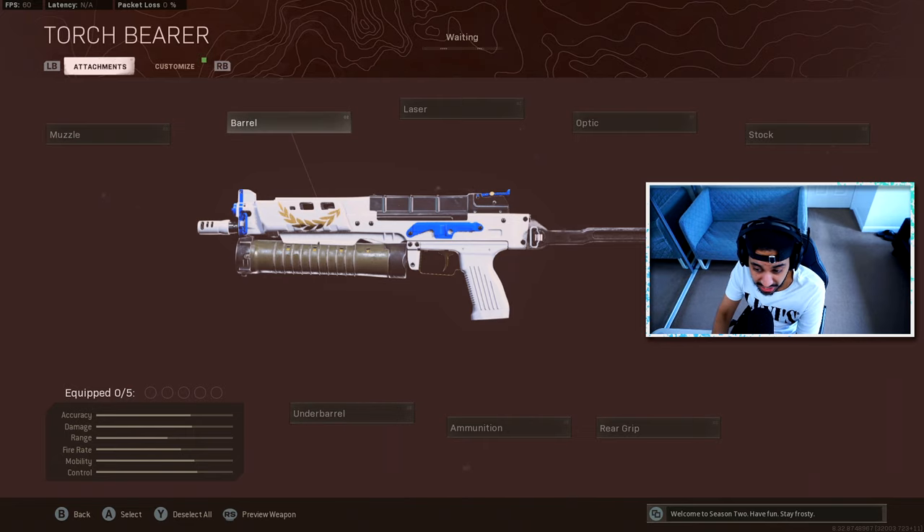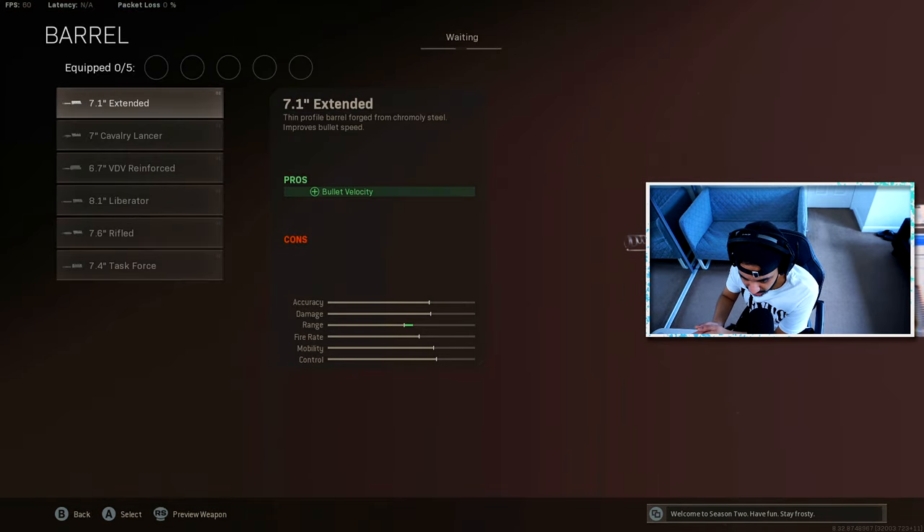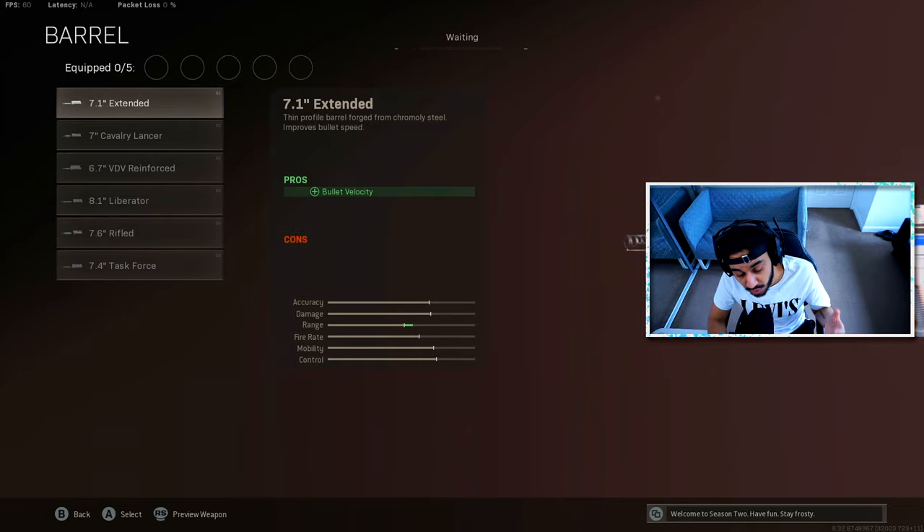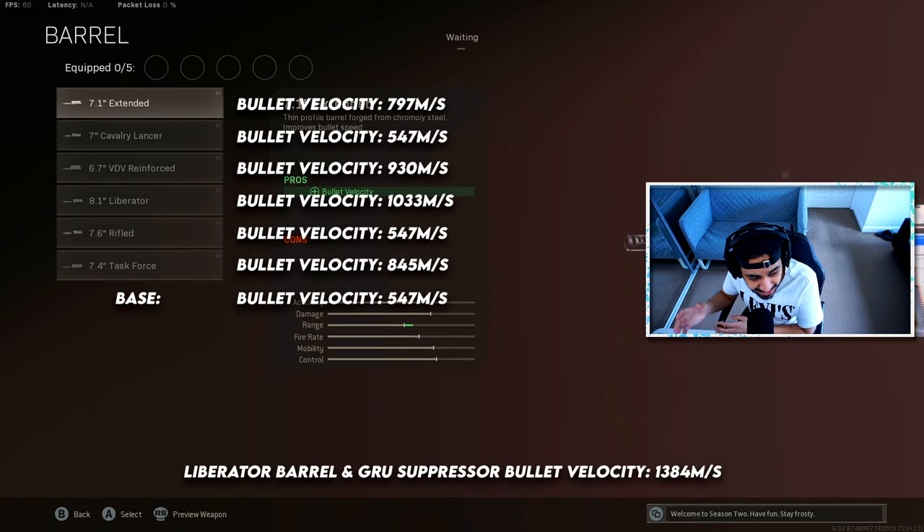Moving on to the barrel attachments. Most of them state they help with bullet velocity, which was the main thing we tested. The base bullet velocity for the Bullfrog is 547 meters per second, which is decent for an SMG. The extended barrel boosts that to 797 meters per second. The cavalry lancer does nothing to bullet velocity. The VDV reinforced barrel gives you 930 meters per second — almost doubling your bullet velocity, which is a huge bonus.